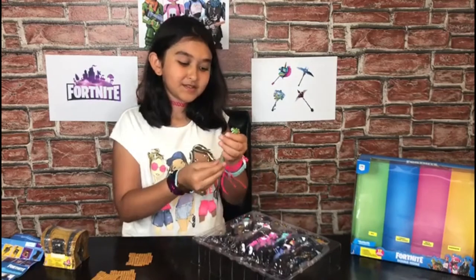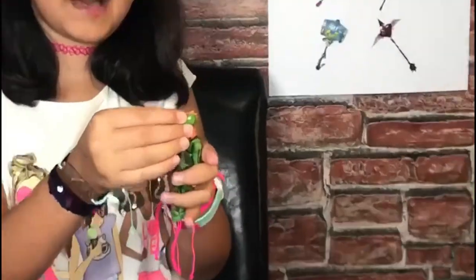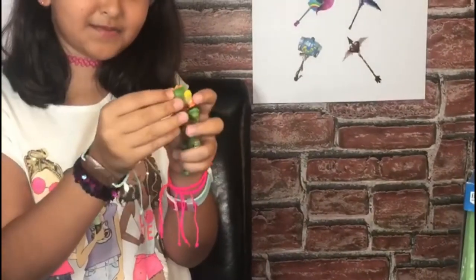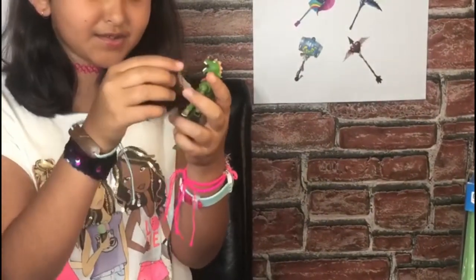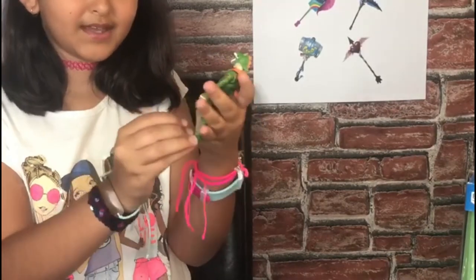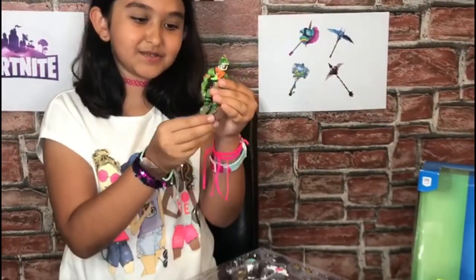Let's take Rex out. As you can see, the colors are really vibrant. He also has this mask that we can remove and I think it's like a dinosaur. He also has this scarf on his neck and he has his knee protectors. He looks really cool in his suit.